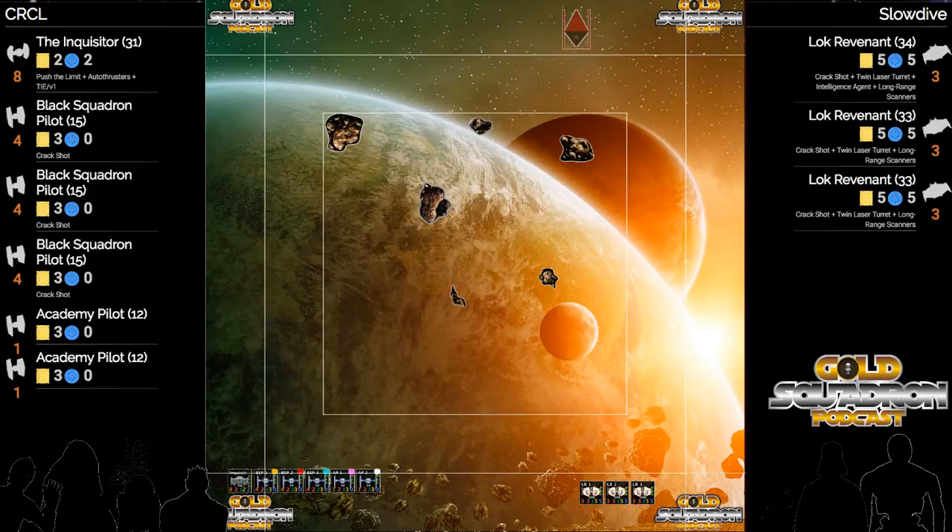A slight bump to a TIE Swarm in person can mean your entire formation gets all messed up. It can be a major time issue making sure you're carefully moving each one. But on Vassal, as long as you get your initial measurements correctly, you're 100% certain that certain moves will clear, those two banks will clear, your pinwheel will stay correct for the entire thing.